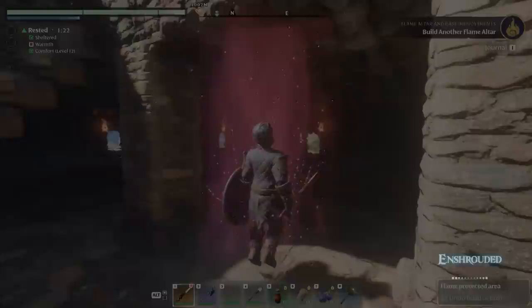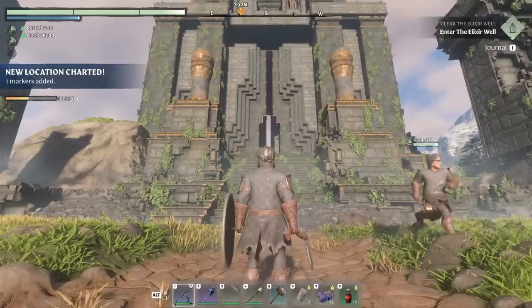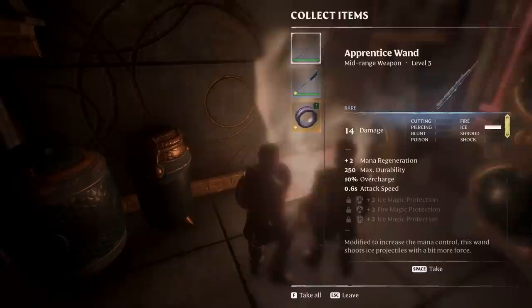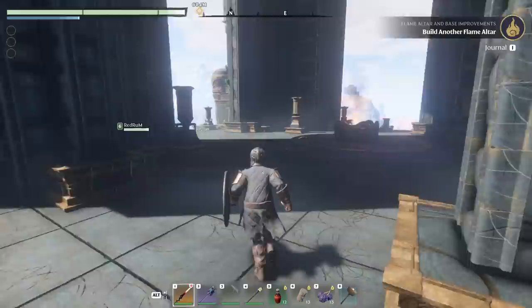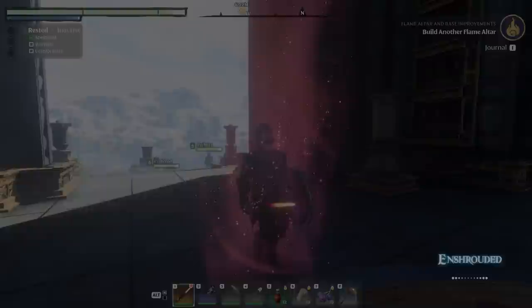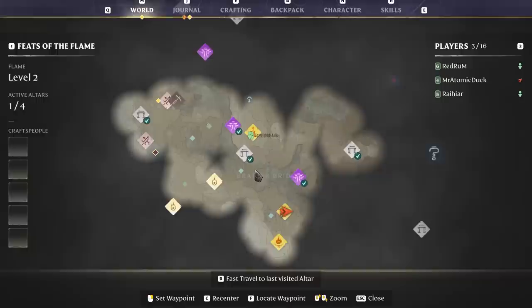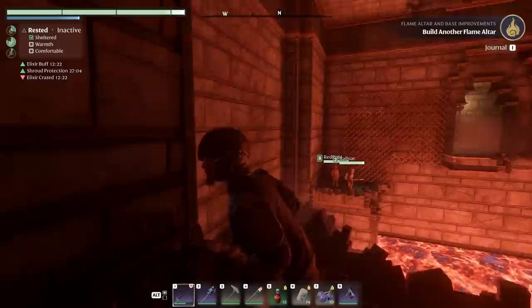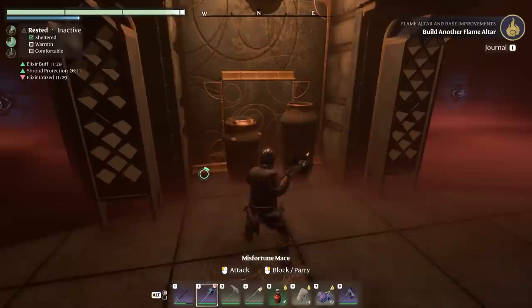To help with this, Enshrouded has a fast travel system, and it's very clever in how it's implemented. There are big towers scattered around the map — to unlock fast travel, you work through a set of puzzles to reach the top floor, with loot along the way. You can also fast travel back to your home base at any time. This means you spend more time exploring new areas and less time traversing terrain you've already wandered through. It's simple, effective, and smart in prioritising new areas. The world is a net positive, so long as you're not bothered by the lack of procedural generation.